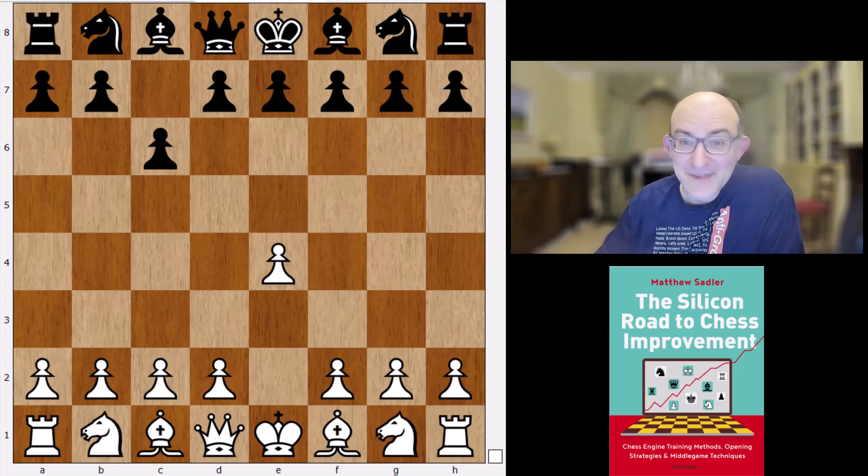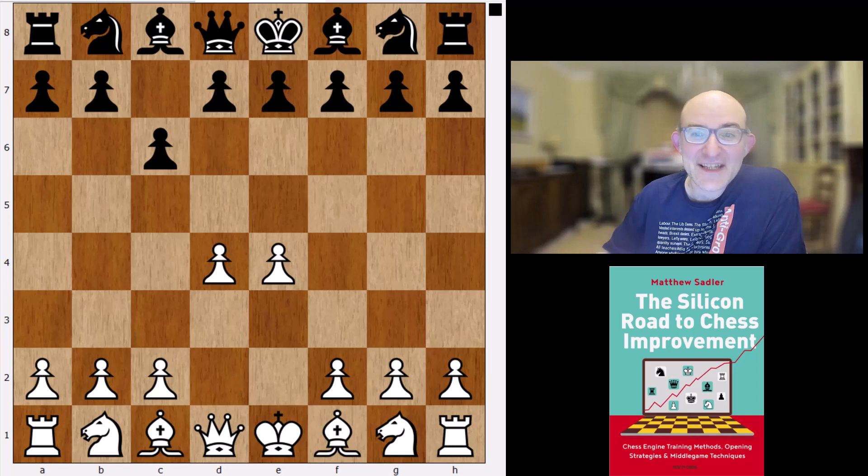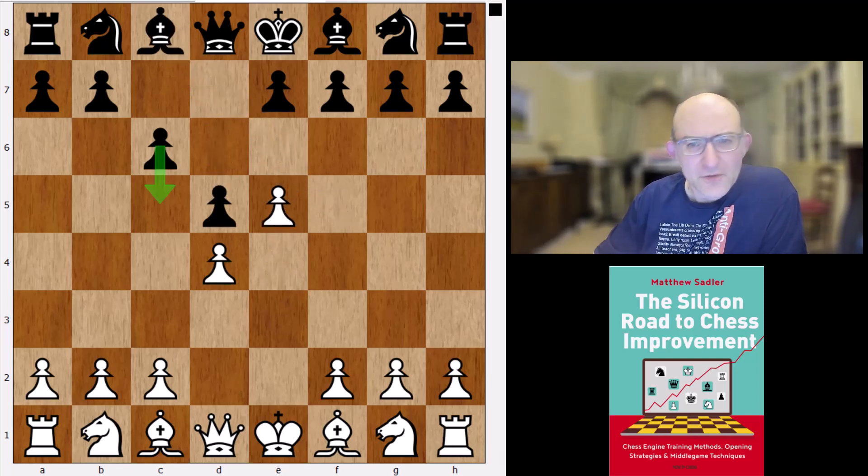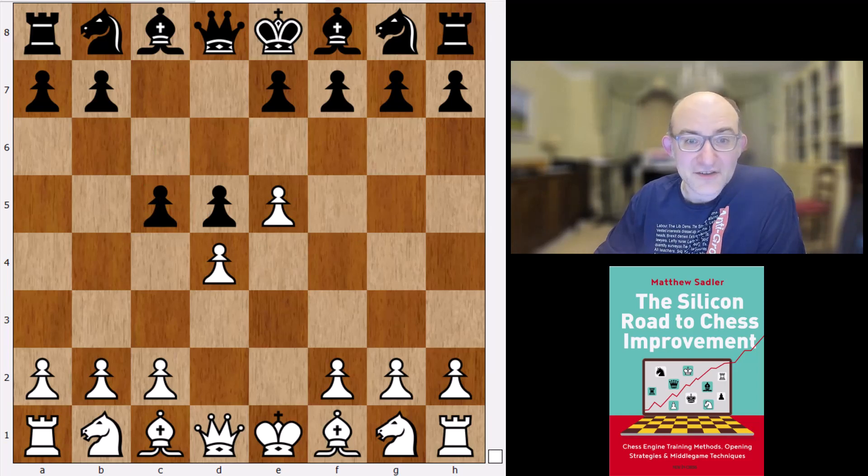If you play the Advance Caro-Kann as white, I definitely think you need to know this. So: e4, c6, d4, d5, e5 and bishop f5. The old main line c5 — the Kink in Arkel as it's called — is most often recommended in books nowadays and was the choice of Michal Bovenik against Michal Thal in the World Championship, so it's got a very good pedigree.